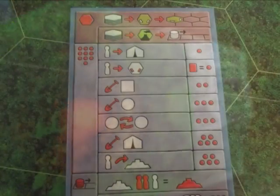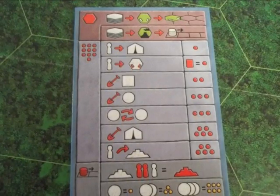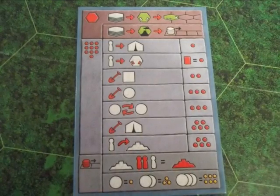Let's look at the summary card. It notes the phases of the turn and all of the actions that can be performed. The top shows the draw and play a tile phase. The middle shows the actions. And the bottom shows how to score.